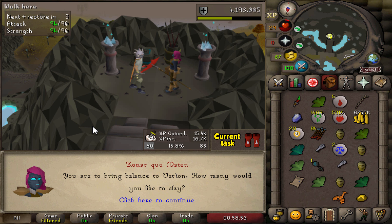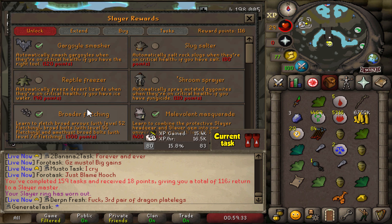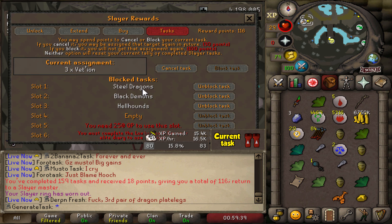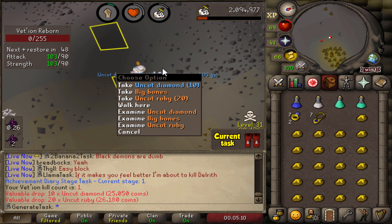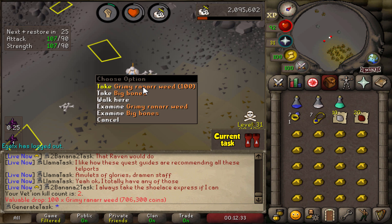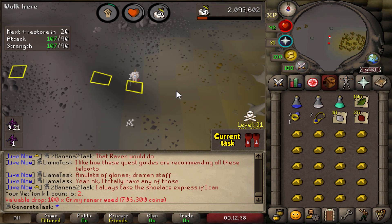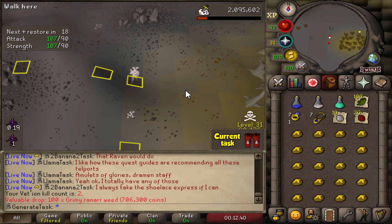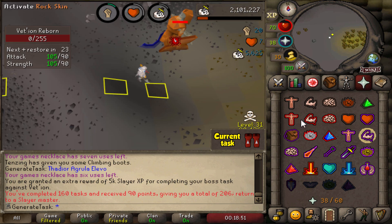Well, there's the first boss task — Vetion. I'll probably just do three. Let me check my blocks: right now I have Steel Dragons, Black Demons, and Hellhounds blocked, but I still have one empty slot because we got 200 quest points since the last Slayer grind. The first Vetion kill dropped some Uncut Diamonds and Uncut Rubies. And 100 Ranarr Weed — I feel like that's pretty much the best drop you can get other than the uniques. Let me bank that.